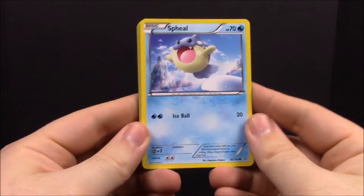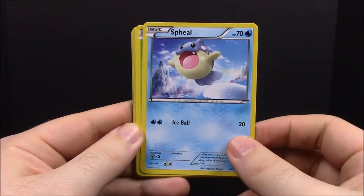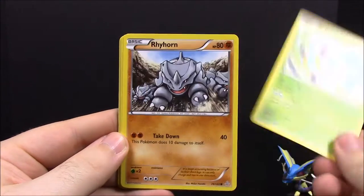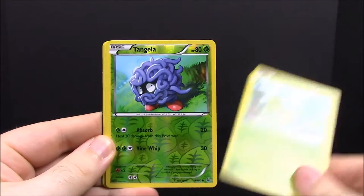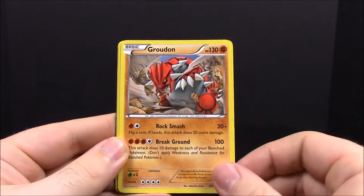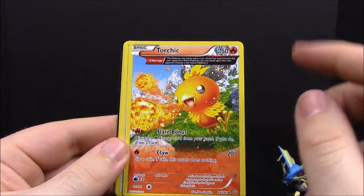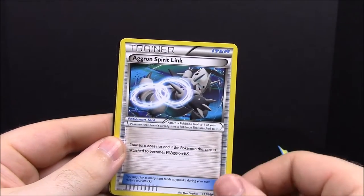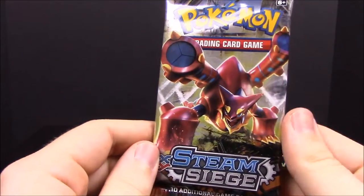Opening the Primal Clash pack: we have Spheal, Volbeat, Druddigon, Vulpix, Treecko, a reverse-holo Tangela, a Groudon — which is really awesome — and a Torchic that's almost full art, which looks really cool. Also an Aggron Spirit Link trainer and a Linoone. Not bad — got a Groudon in there!